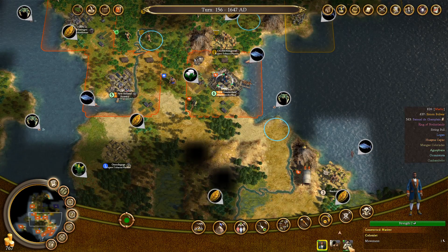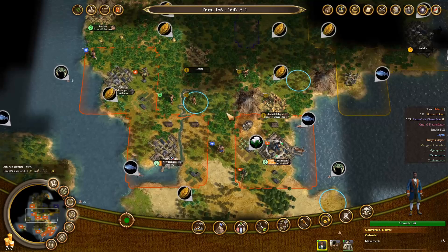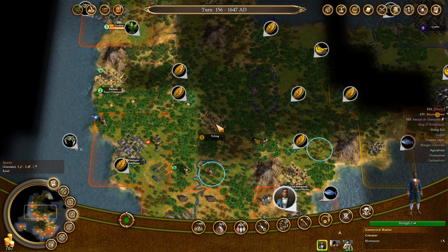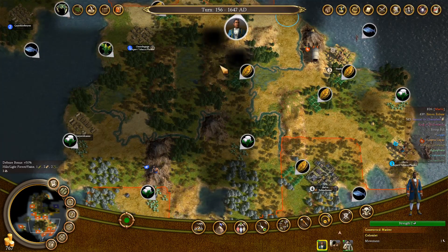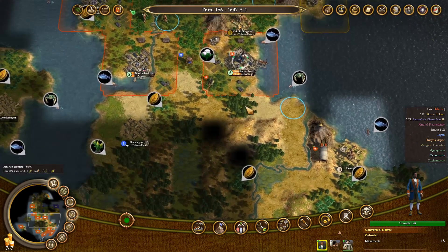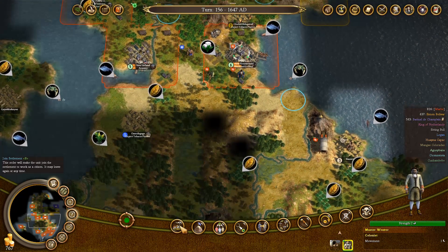We got a converted native and a master weaver. I could actually send that native somewhere to start a new settlement to the south — there are a few spots that will be decent. And I have wagon trains, so there's no reason not to just do that. Let's just send him south.